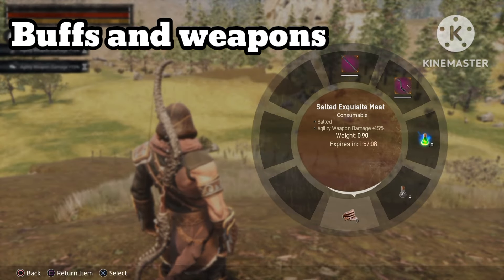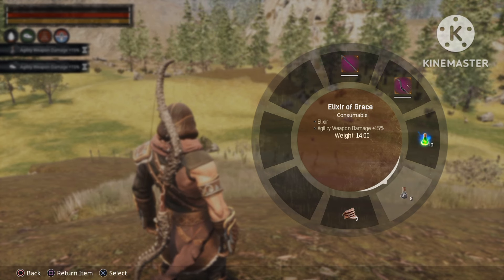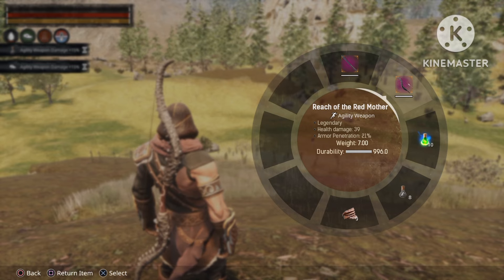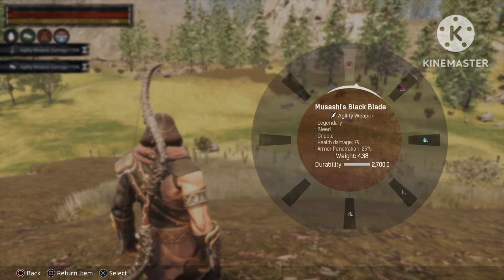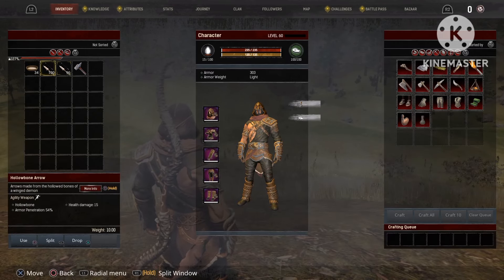Next up is the buffs. I prefer those two buffs — each of them gives you a 15% extra agility damage. And then for the bow I'll use the Reach of the Red Mother, and also Musashi's Black Blade as a close combat weapon. I will be using hollow bone arrows of course.